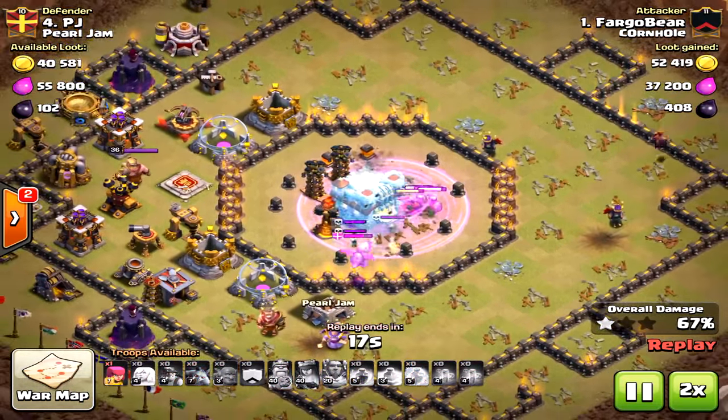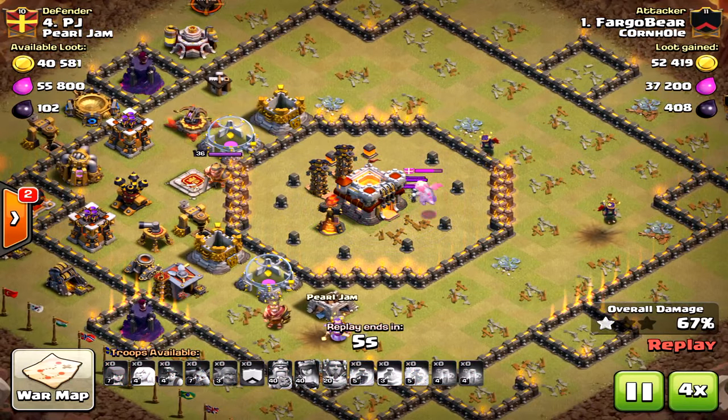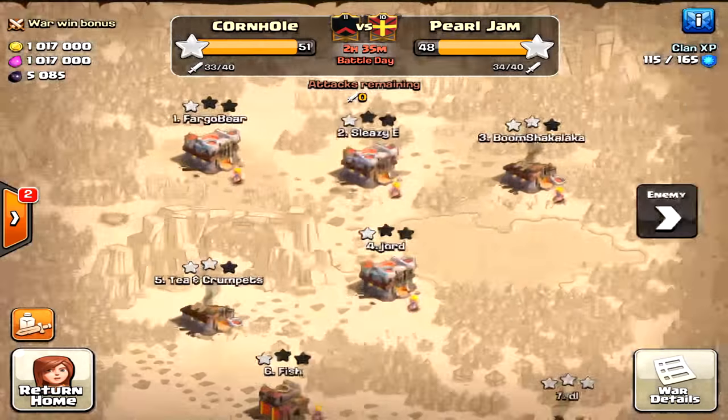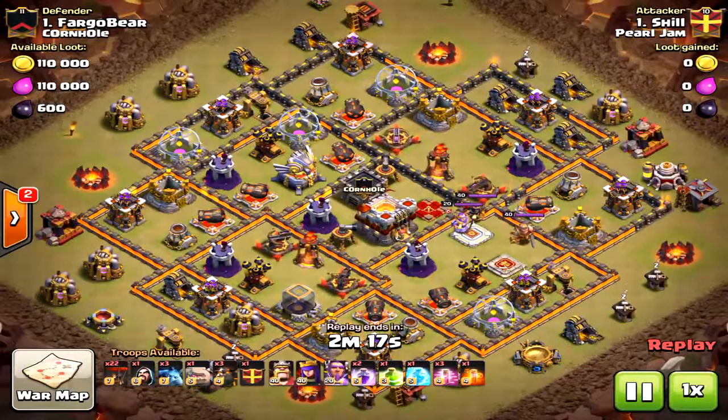Look at what's in the core: four teslas, two inferno towers, and skeleton traps as well. Even if you had miners in there — and he did have miners — they were distracted by the skeleton traps. On these ring bases, putting two single-target infernos actually does a pretty good job. I might have even put the town hall towards the outside — it's really an anti two-star base design.